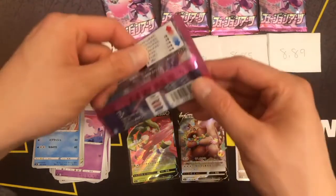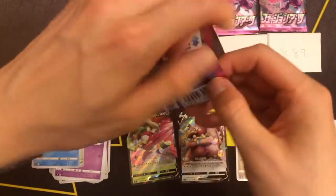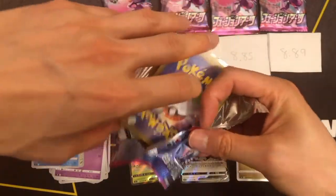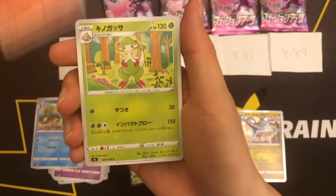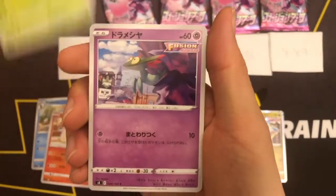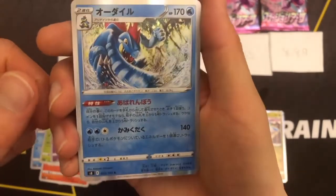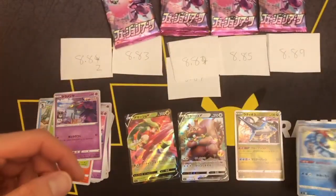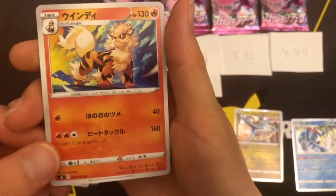We got the 8.82 gram pack here. Growlithe. No clue. No clue. No clue. And another hollow. And an Arcanine, I guess.